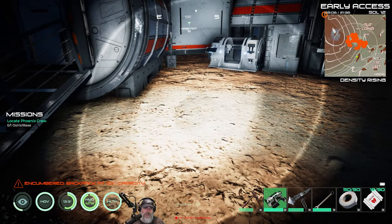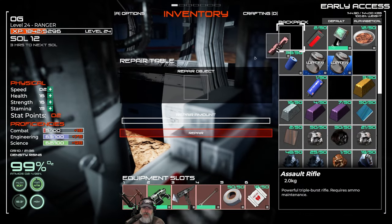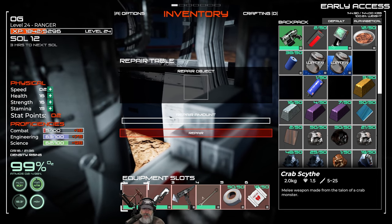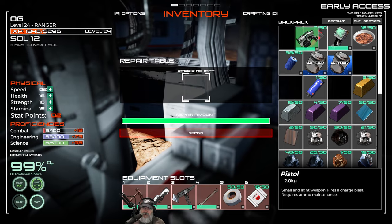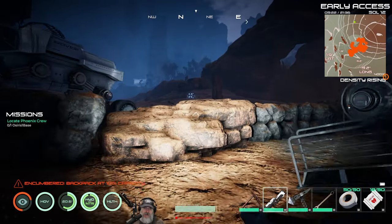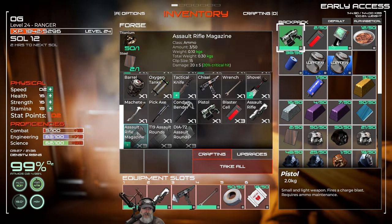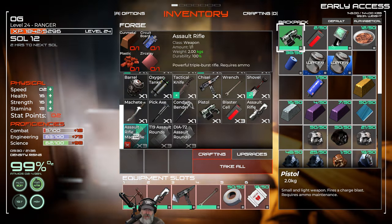Let me get my light back on. Let's go to the repair table and repair the assault rifle, along with the melee tool, chisel, and wrench. New assault rifle — check it out, looks badass! There's my robot wandering around outside. Assault rifle ammo requires titanium and steel — nice, that's easy mode. Let's make a couple of those.